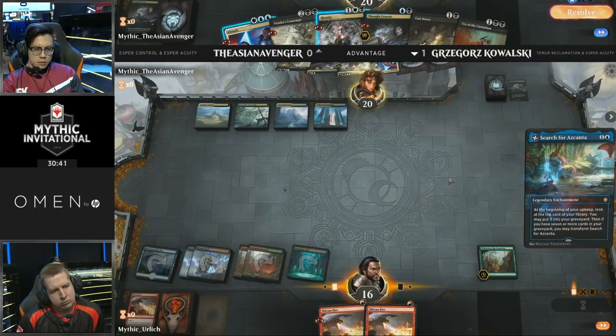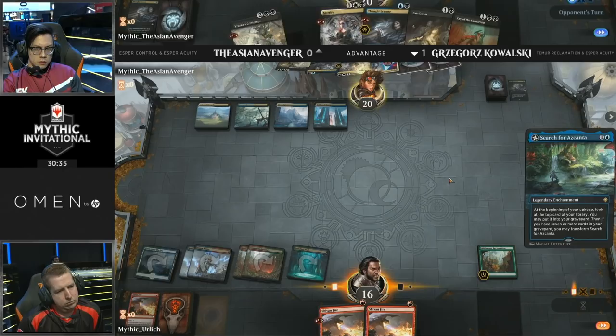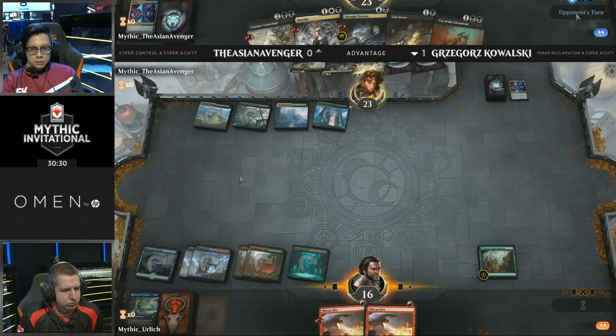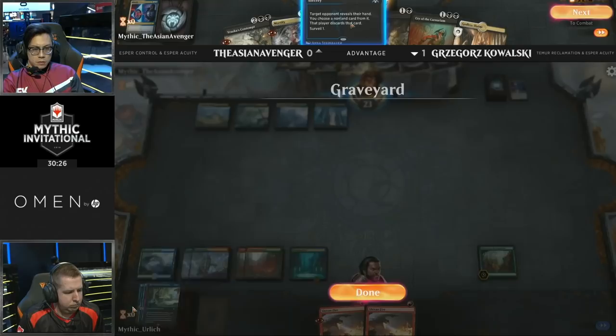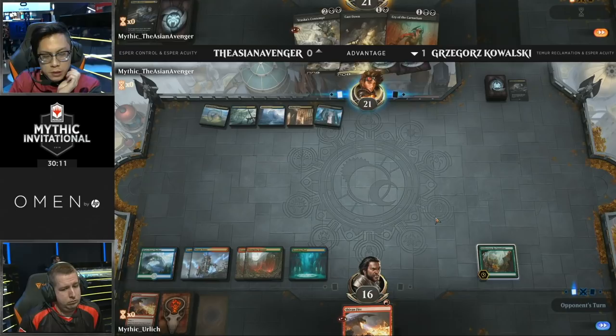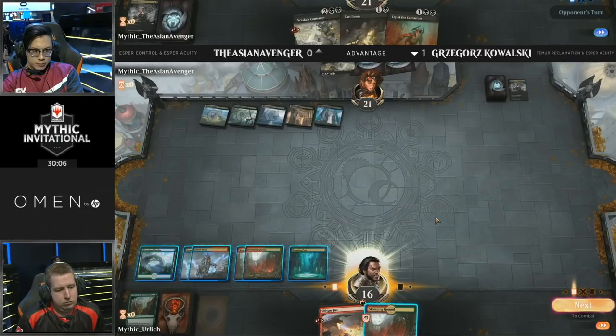It's possible Kowalski might look to run out both — but that'll sequence poorly, because Asian Avenger can use Absorb on Search for Azcanta, then untap and cast Mortify on the Wilderness Reclamation. But that's what Kowalski has decided to do. The Search absolutely cannot resolve — Asian Avenger gets rid of that swiftly. He might cast Thought Erasure here just to make sure to clear the way. He knows there's one Shivan Fire, but he doesn't know about the other one. Another Shivan Fire in the bin, and now Mortify to clear the way for the Reclamation. Kowalski mulliganed a bunch, but he's got more lands on the battlefield and both players just have a handful of nothing.